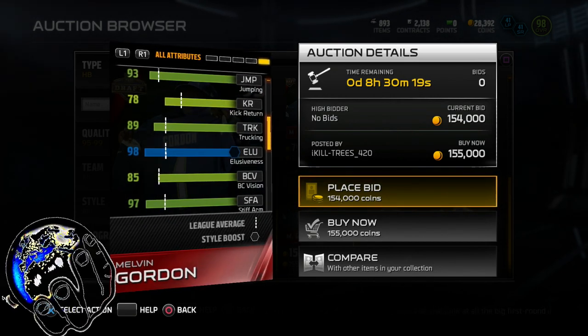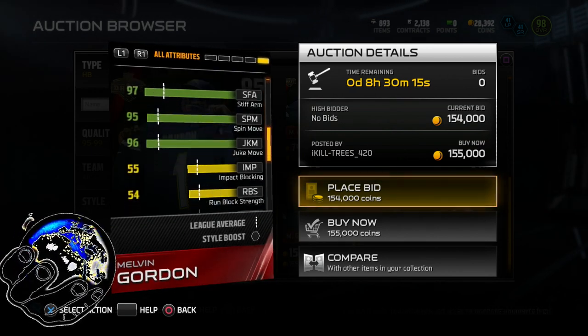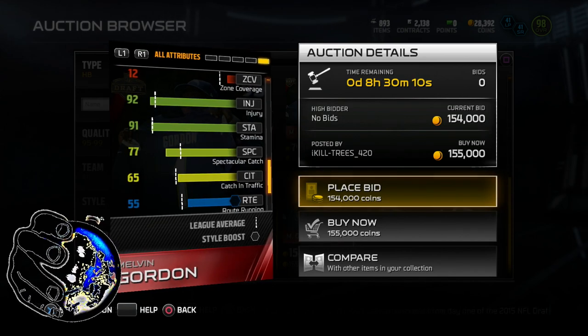And the elusiveness doesn't hurt either — being so big and elusive. Also, the 97 stiff arm. Trucking is not too big with the 89, but it is what it is. Injury 92, stamina, spec catch.